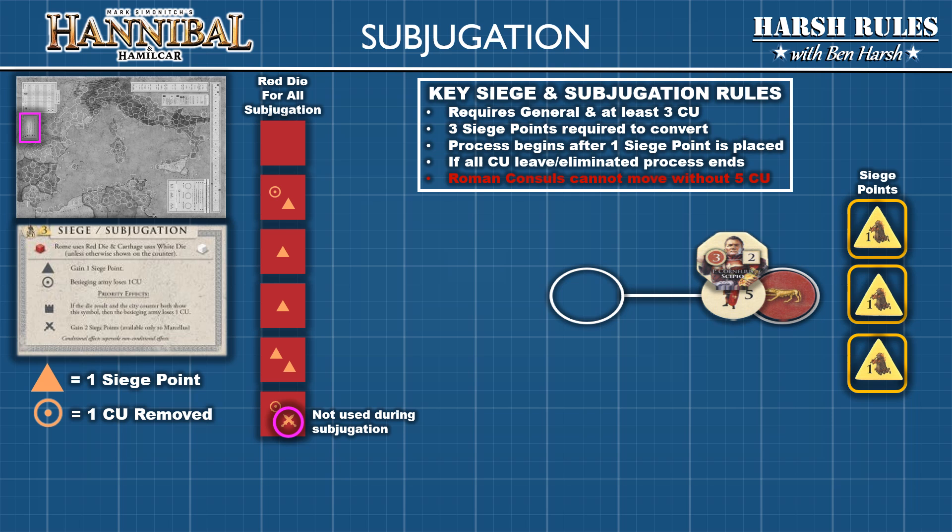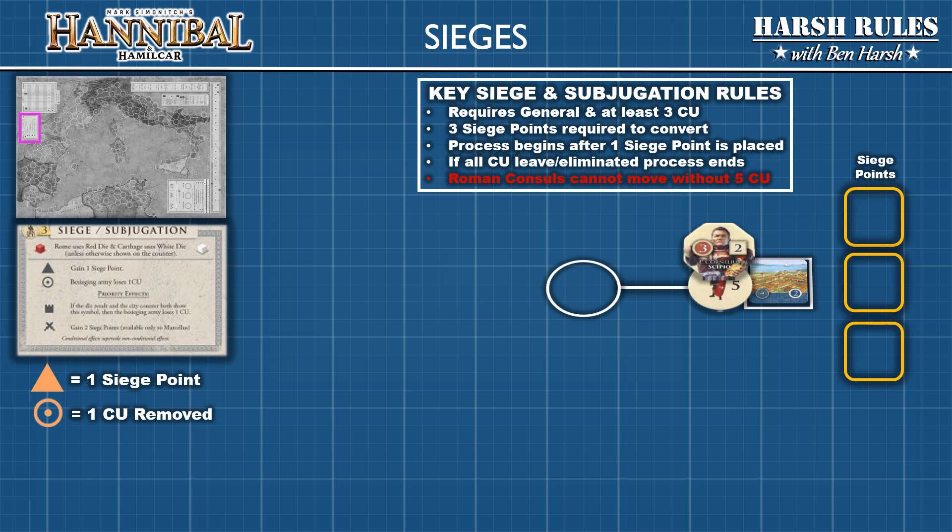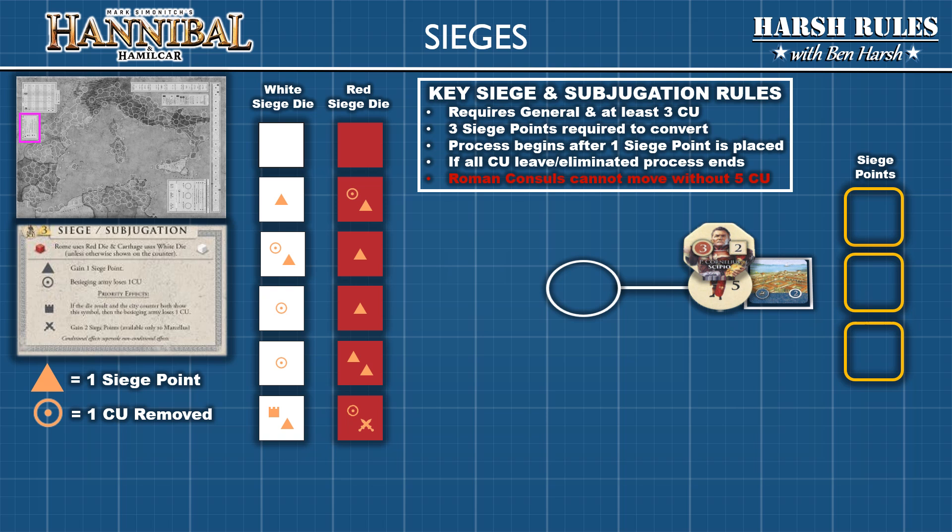Next let's discuss sieges against walled cities. Walled cities come in two varieties: normal walled cities and large walled cities. When conducting a siege against a walled city, most of the rules from subjugation are mirrored. One difference is the use of custom dice. When conducting a siege on a normal walled city, the Carthage player uses the white siege die and the Roman player uses the red siege die. Rome has more experience conducting sieges, which is reflected by their die providing an overall greater result.